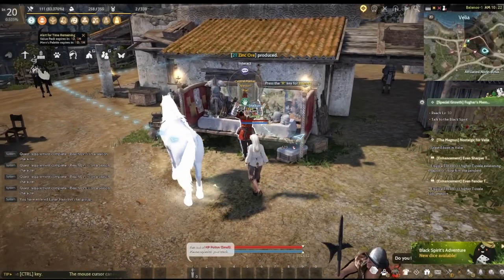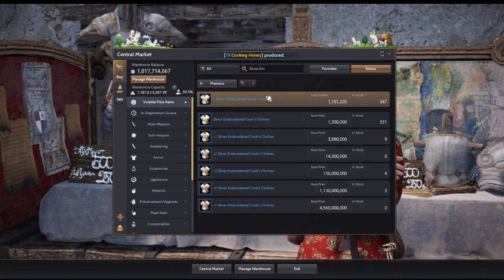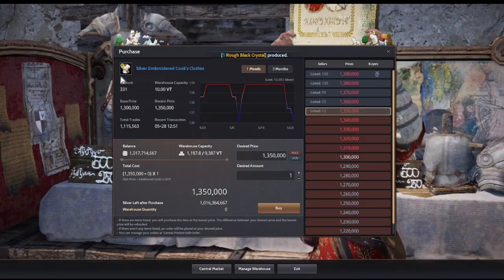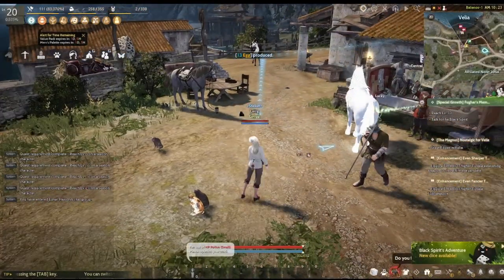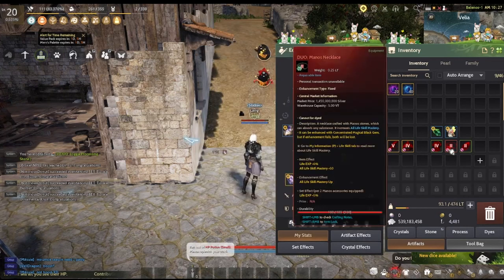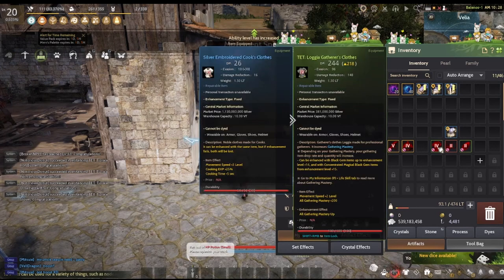The item should have a seasonal icon on it for your seasonal character to be able to use it. If you're trying to buy an item in the central market and you don't know if it can be equipped on seasons, here's how to check: it won't immediately show after searching for the item — you have to click on it first, then click again by choosing whatever enhancement level you want. Now as you can see, this item is actually equippable on a seasonal character. If there's no icon, it cannot be used on seasons. If you want to do life skills, you may buy life skill gear but since your seasonal character cannot use it, a different character would have to be the one that does the life skilling.